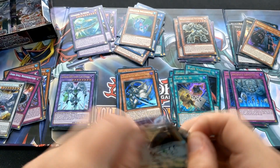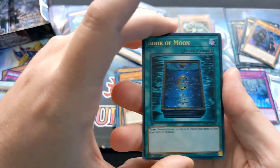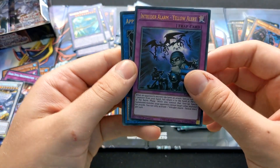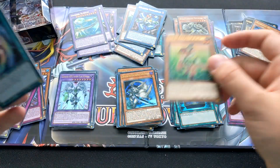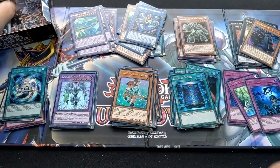Got quite a lot of Numeron stuff. Book of Moon — that's kind of a weird one to be in here; it recently just became an Ultra. Intruder Alarm Yellow Alerts, Appliancer Vacuum Elephant, and Artifact Ignition for the Secret in this pack.